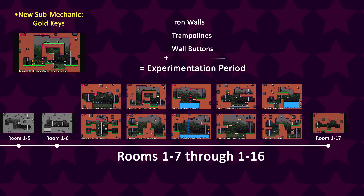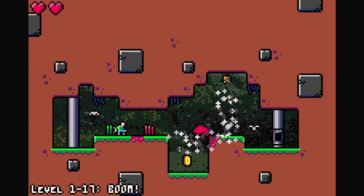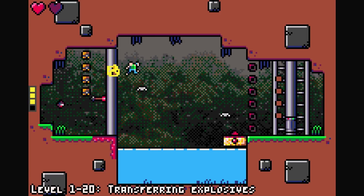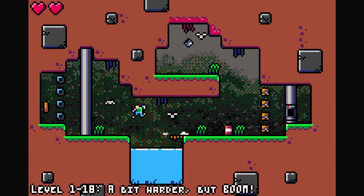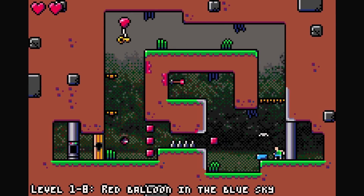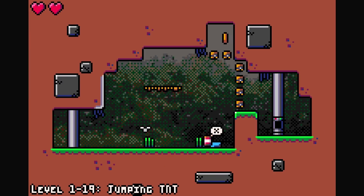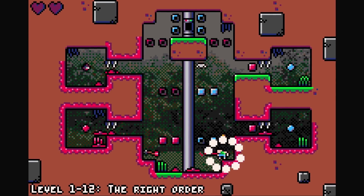Now bear in mind, it's not smart to introduce too many mechanics at once, otherwise the player will feel overwhelmed. Curse of the Arrow makes a good move here and stops with the new stuff for a while, allowing for experimentation from rooms 1-7 to 1-16. This 10-room period takes the iron walls, trampolines, and wall buttons and combines them to test your understanding of the game so far. Besides some gold keys, we don't see another new mechanic until room 1-17, where explosive barrels and destructible walls are introduced. Then in room 1-20, you have to collect four spinny cubes to unlock the exit. Think about how each of these mechanics changes the way you think about your own abilities — iron walls affect your use of arrows, trampolines change the way you jump, and explosive barrels make you think carefully before making a move.